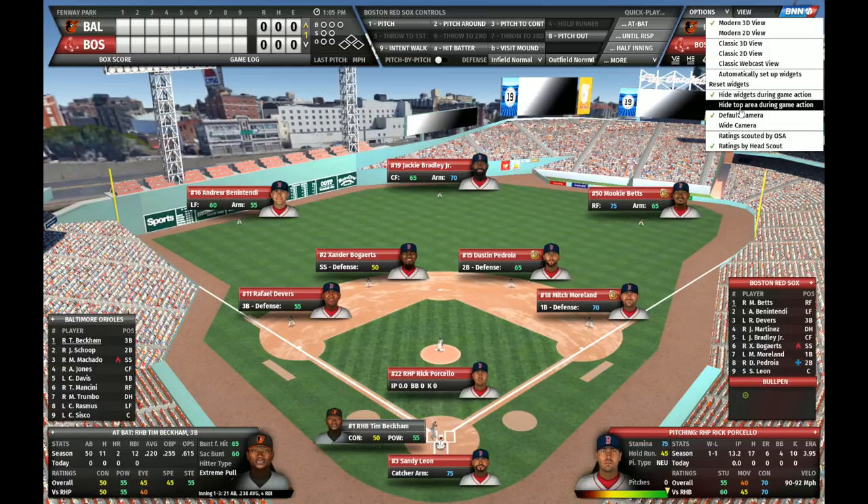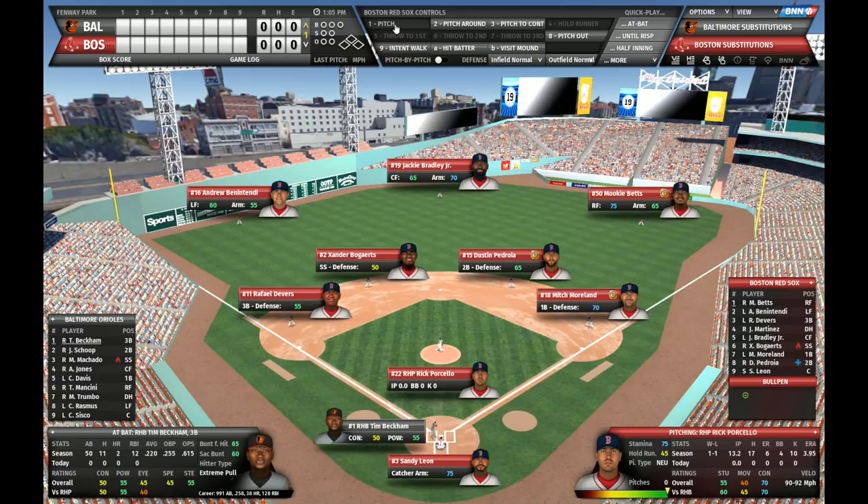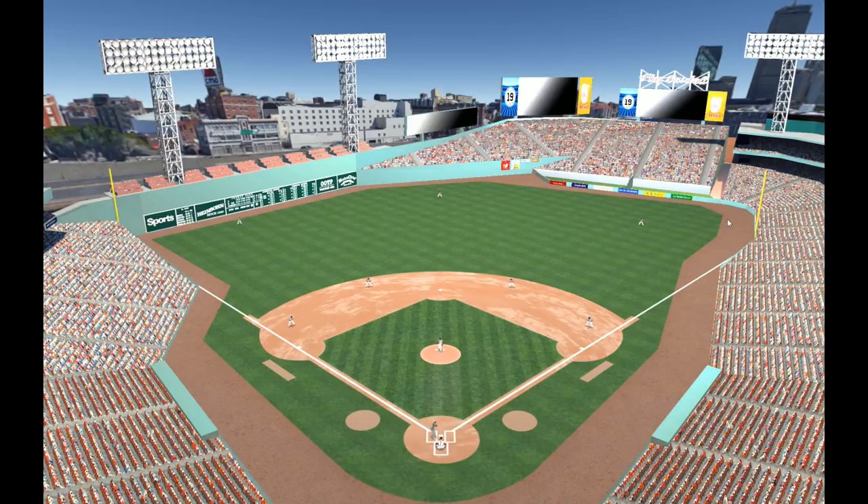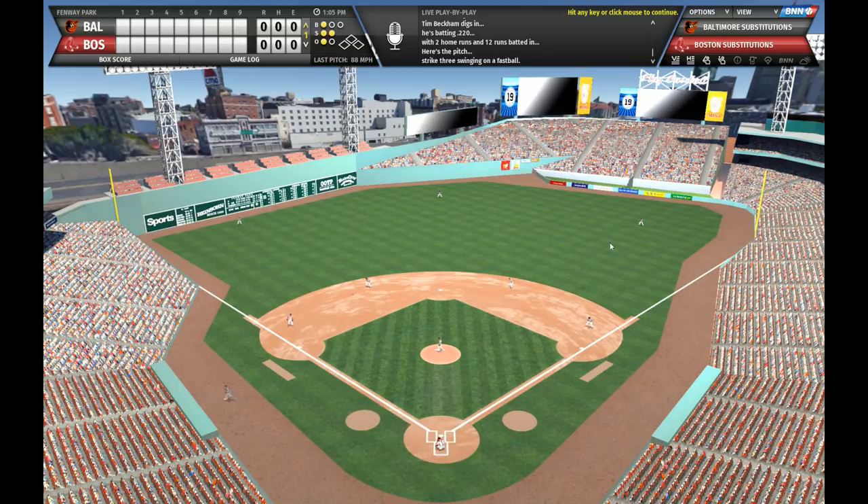You can select whether you want to hide all the widgets during game action, and you can also hide the entire top area during game action as well. Let's select pitch and see some action. Now as you can see, there is no play-by-play visible and there is no top area or widgets, and the play is about to start. There is a strikeout! We do have little players running around the field and throwing the ball — these animations are new as well. We are pretty proud of them, though they are not complete yet in this beta version. We are also working on adding new animations after release, so this is a feature which will constantly improve.